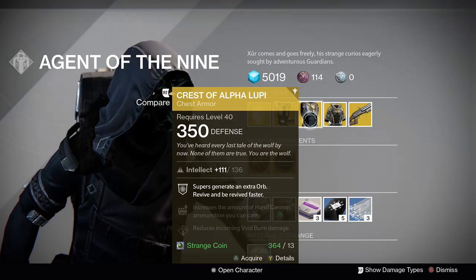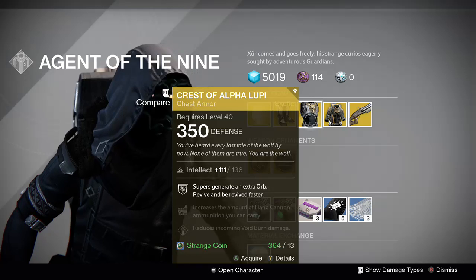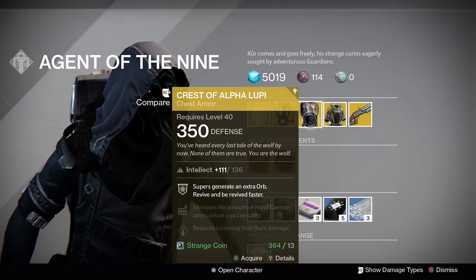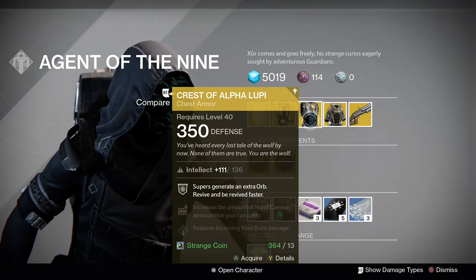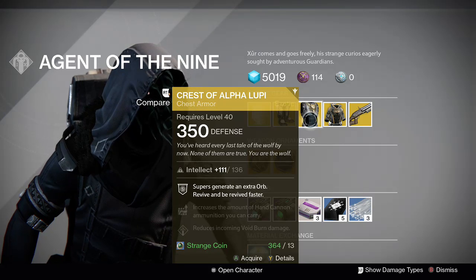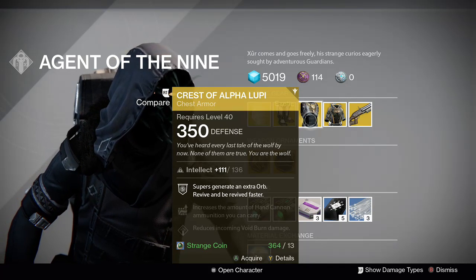Fusion Rifle Ammo and Agility after an Arc Double Kill. Then there's the Crest of Alpha Lupi for the Hunter — a pure Intellect build with a very high Intellect roll. Supers generate an extra orb. Not a terrible roll on that.